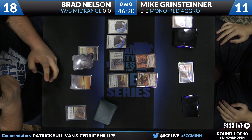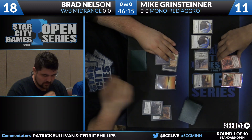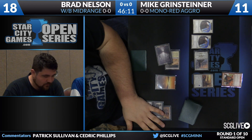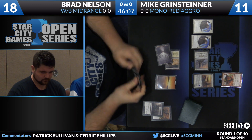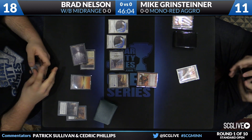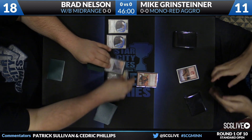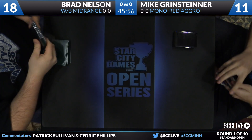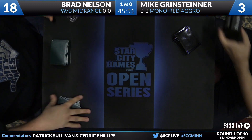Nelson is going to attack here with everybody. A Bile Blight is going to clear up that Akroan Crusader. That'll trigger prowess on the Seeker yet again, making it a 3/3 with a little lifelink action as Brad works his way towards closing this game out pretty easily at this point. Probably needs one more attack step. Still four cards in hand. This is really just all about Bramaz — very hard for Mono-Red to beat if they don't have Stoke the Flames on the spot. Brad Nelson is going to win game number one over Mike Grinsteiner.